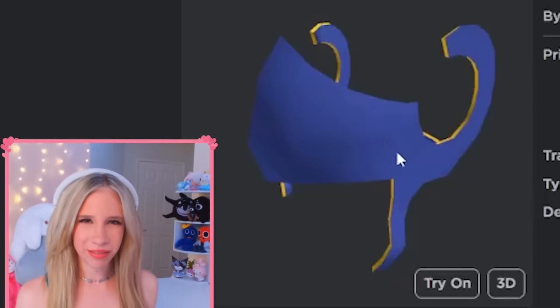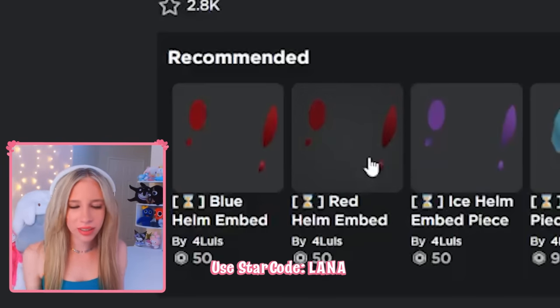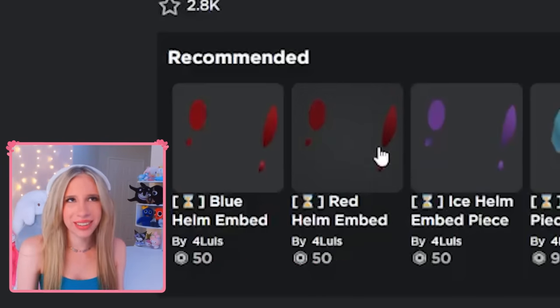So you see this is the base of the Valk, and then you have the little beads that go right here, and then they have one with the feathers. So it's like a little puzzle you have to build to create the fake limited.